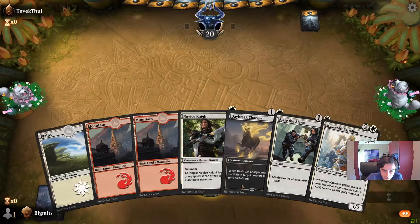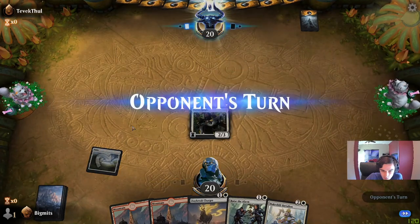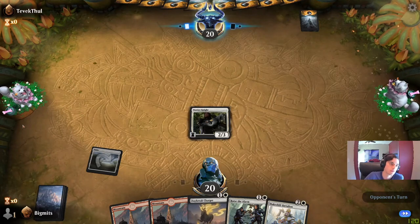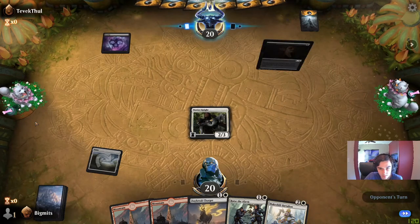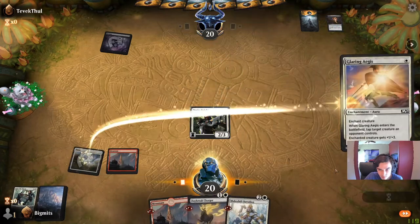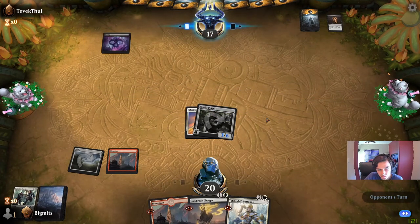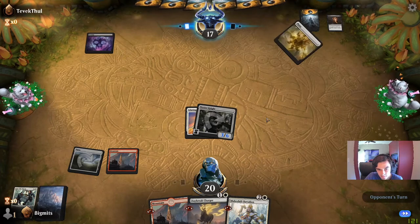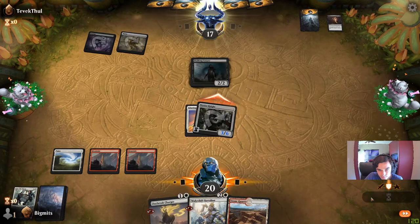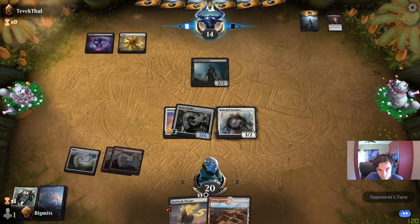Decent opener. No equipments or enchantments for Novice Knight but can't be helped all the time. Next turn probably just want to run out Raise the Alarm — no point in running out Daybreak Charger before I have something that can use the plus-two attack bonus. They play Duress. We can Raise the Alarm. We seem to have found a suitable one-drop play. Now I can go three. I'll probably just run out the Battalion, and it's like a Walking Corpse. A lot of opponents running Duress.